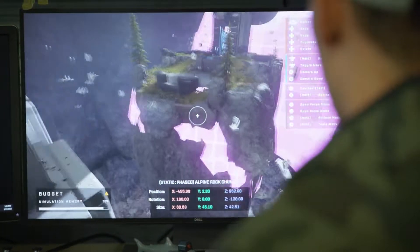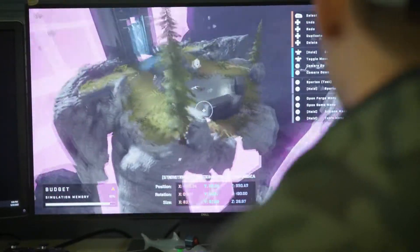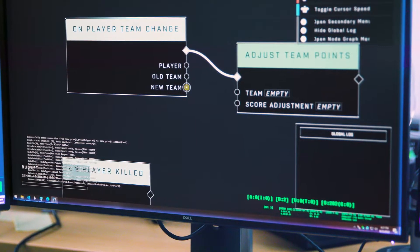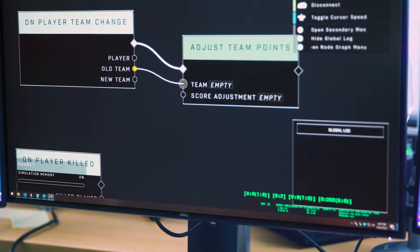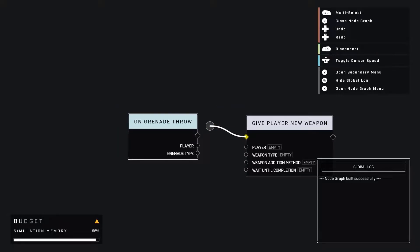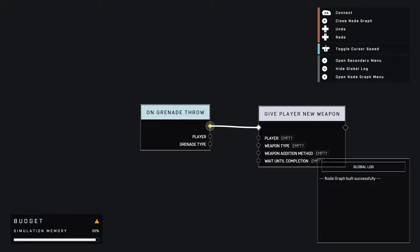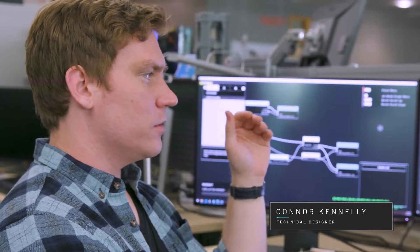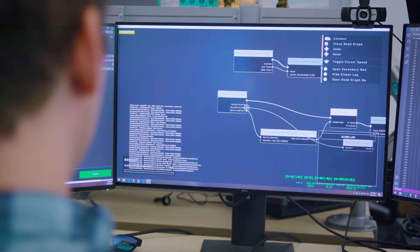Scaling is going to change a lot of how these maps look visually — it's going to blur the line between a Forge map and a dev-quality map. I'm most excited about the visual scripting language — this is the deepest players have been able to get inside our code and scripting language. Even if you're not familiar with visual scripting systems, it's really easy to get started. We've got over a hundred different nodes that I could only dream of back as a player in Halo 5.